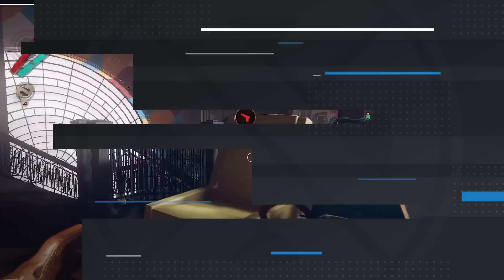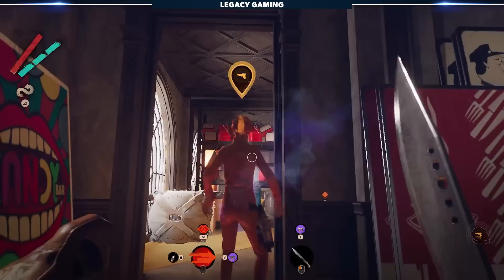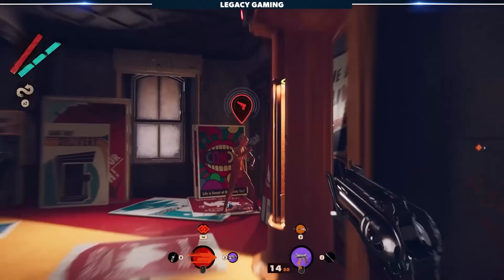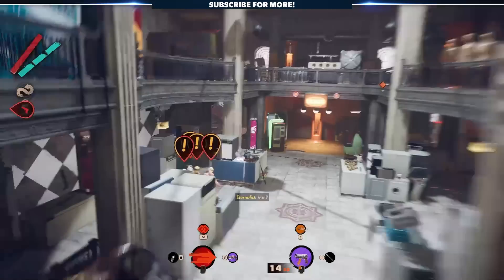The quickest way to die in Deathloop is by alerting a scout. Which Eternalists are scouts? If you mark your targets, you'll notice scouts have pulsating waves coming off their icons — that means they have access to radios they can use to call in everyone, and I do mean everyone. You either need to avoid them or kill them before they can call in reinforcements. Have one or two run-ins with scouts and you'll learn quickly that they're not to be trifled with.